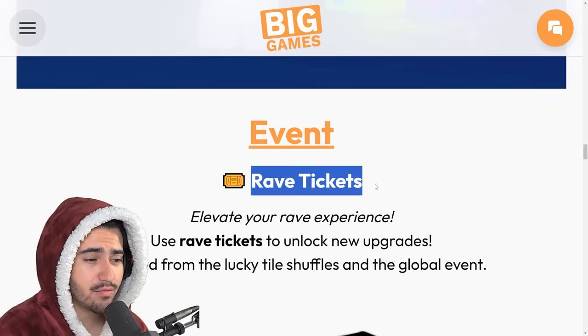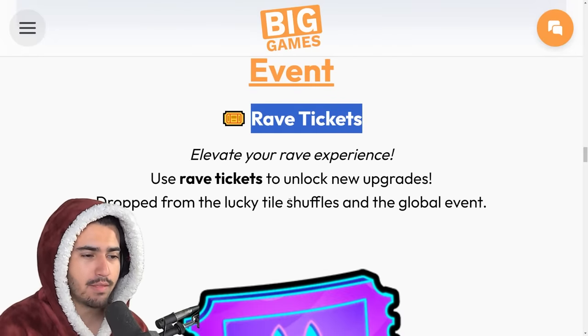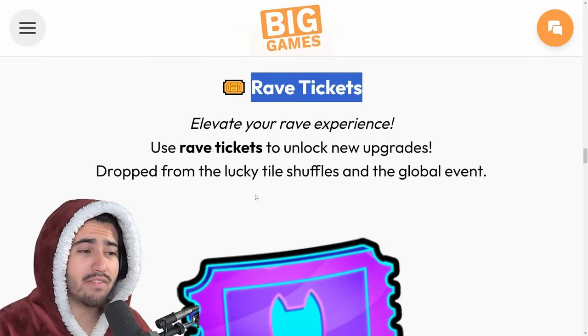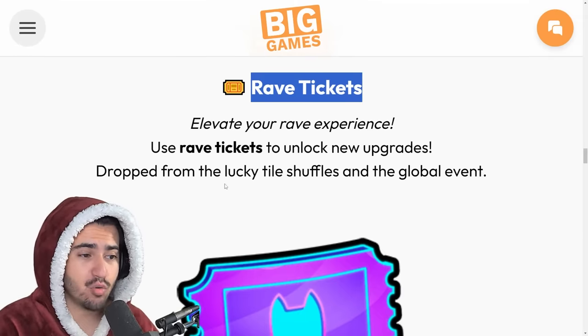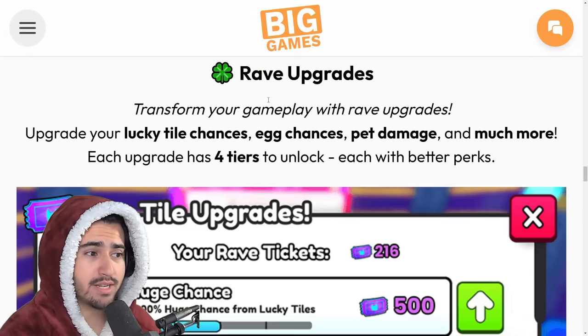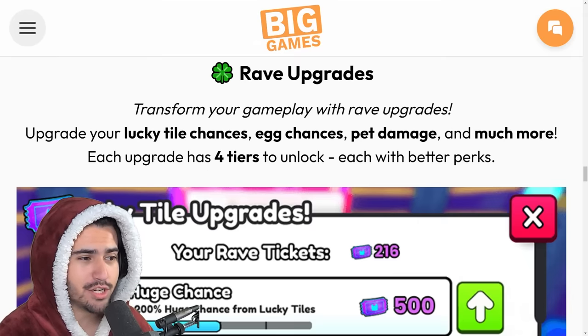Getting into the juicy stuff — we have rave tickets. Use rave tickets to unlock new upgrades. They're dropped from lucky tiles as well as the global event, and I'll probably have a video out later tonight on the best way to get these rave tickets. We can use them to get rave upgrades: upgrading lucky tile chances, egg chances, pet damage, and more. Each upgrade has four tiers to unlock, each with better perks.